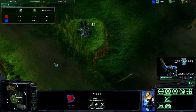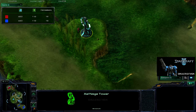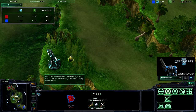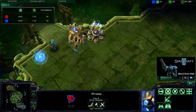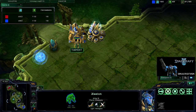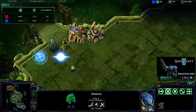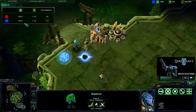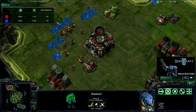My Marine goes for the Xelnaga Tower, and look — that's where his probe was. He's got another... what is he doing with his probes? Why did he send the Zealot? Like, really — you need the probe. Look at that. Because of that, I'm able to keep the lead in everything.